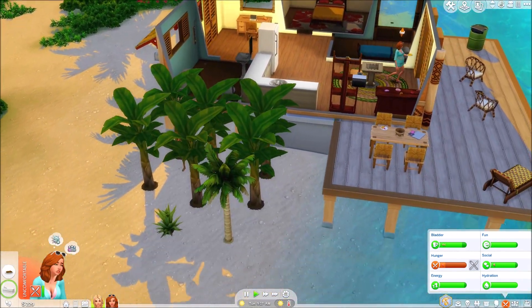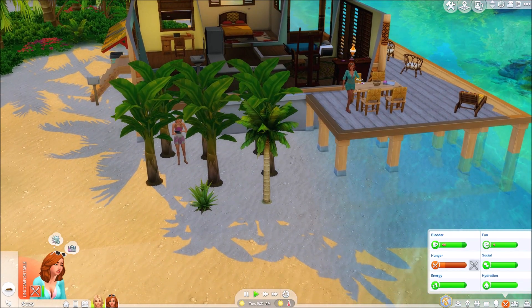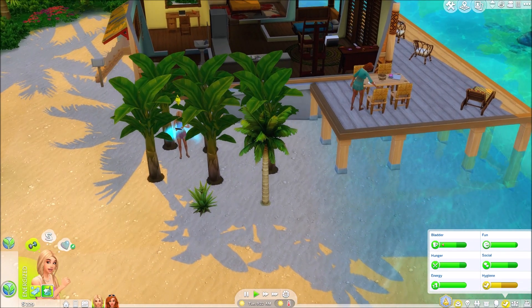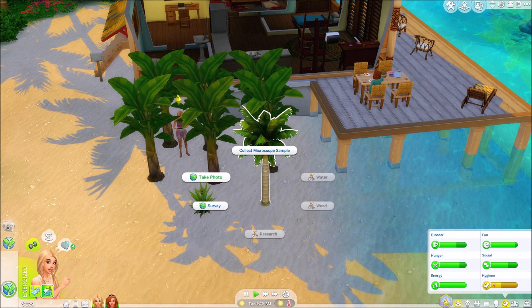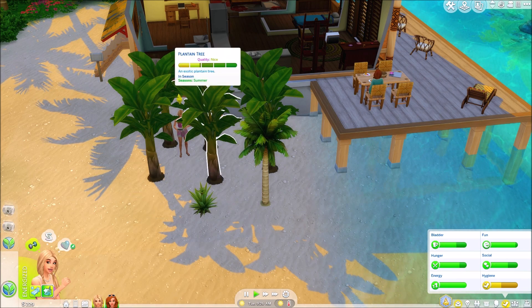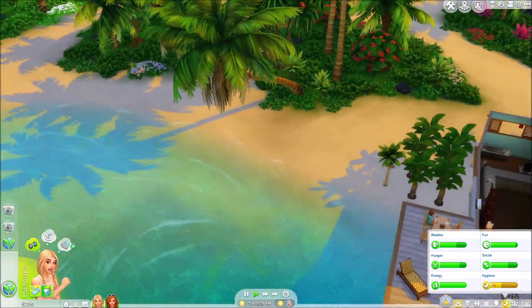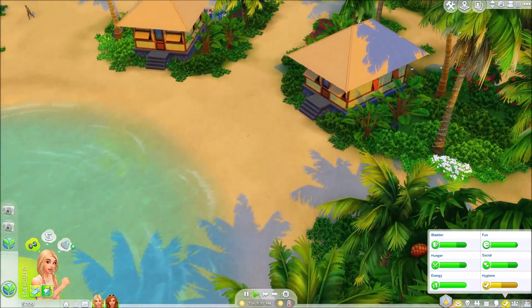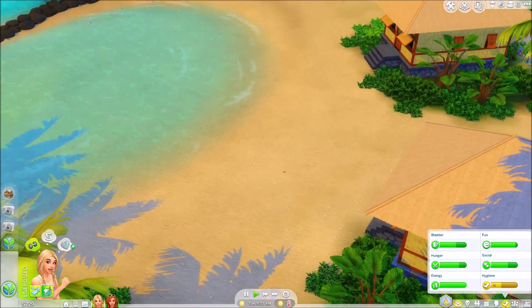She's getting her food which is nice. It doesn't look like she's found anything. I want you to find an invasive species — let's take some photos. We need to comb the beach a bit as well because we're just so poor. Let's put that in our inventory — we can sell that.